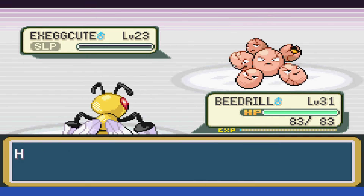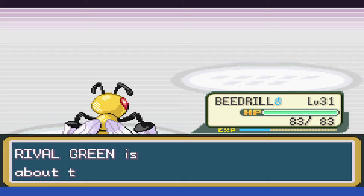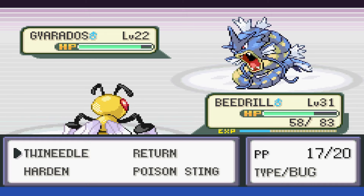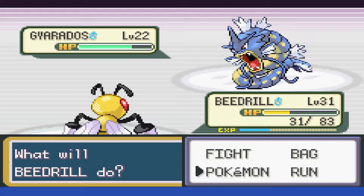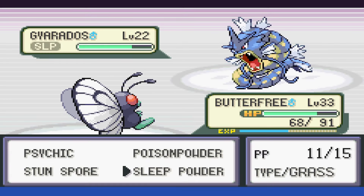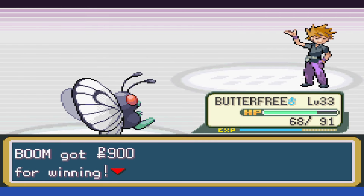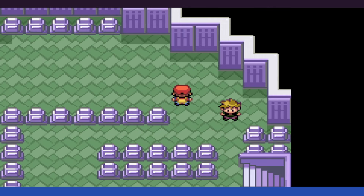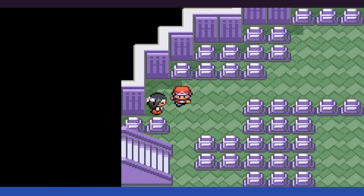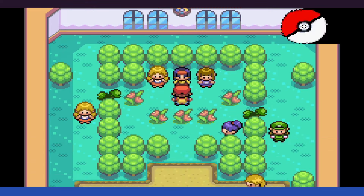We swap to Beedrill and knock it out with Twin Needle. After that we can thankfully outspeed Kadabra now and take it down with Twin Needle as well. Gyarados Intimidate hurts our attack, and after a few Twin Needles we're just not doing enough damage, so we swap over to Butterfree, put it to sleep, and finish it off with Psychic. We can go ahead and finish off Lavender Tower, thankfully not getting wrecked by Marowak, and with that done we run back to Erika's Gym, since we kind of forgot about that when we were last here.